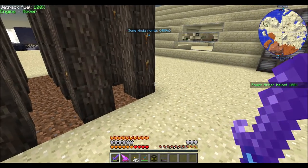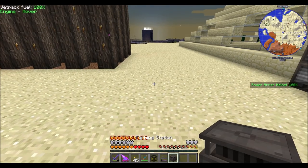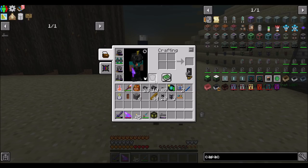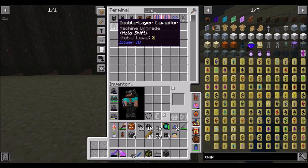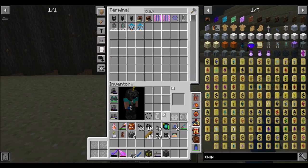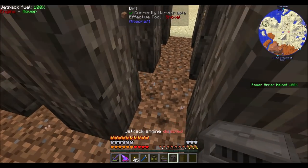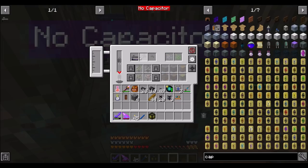I want to be a little bit careful with this because we have a nice little farm here. I want to make sure you're not full of RF or something. No capacitor — okay, good. I'm thinking a double layer might be enough, but let's just do an octodic because why not? I don't think it'll hurt to have a bigger capacitor. We kind of want this to be somewhat centered. I want the tree tap in there so he knows that's what he's doing. Oh look, he needs water. Does he need water now? That's a new thing.